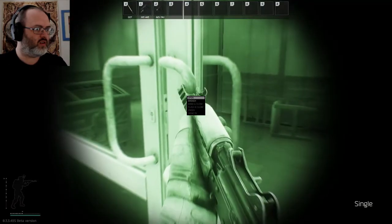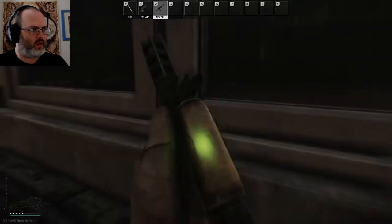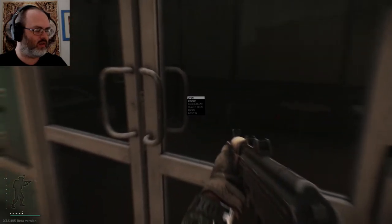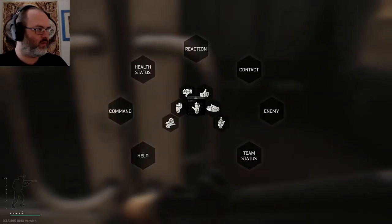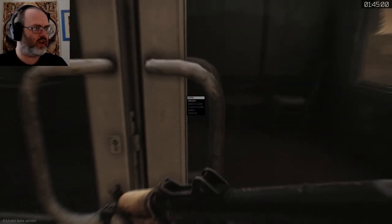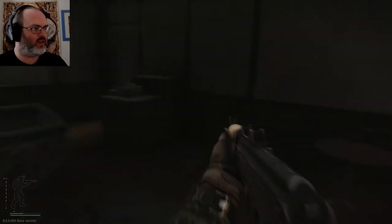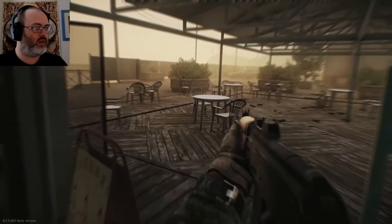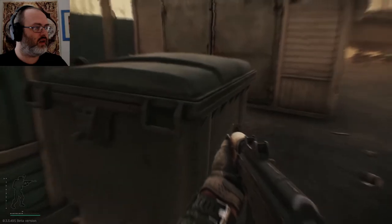Yeah, we're gonna die soon. We are gonna die soon — I should really have looked up the buttons. I'm just gonna sit here for a minute. How do we get in the door? F is the button. Man, we're gonna die. Yeah, we're not gonna survive much longer. My leg is completely busted, I have no way of healing myself.